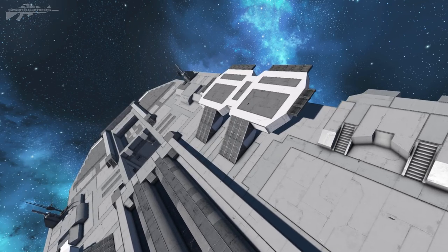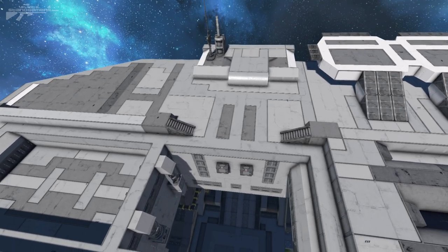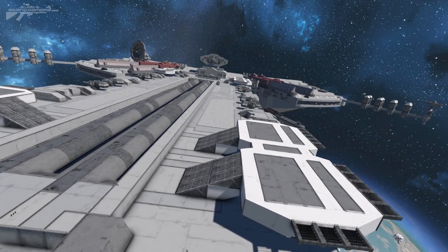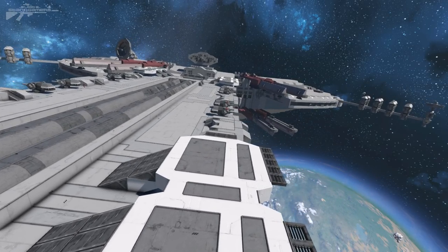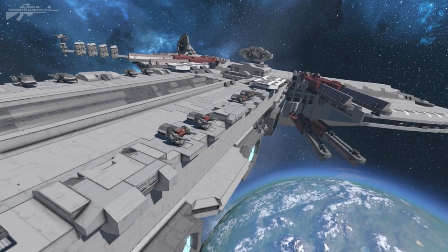Coming further back, there are more landing pads and an entrance way through the top, giving it a real shipyard feel. You can imagine various craft docking in these areas to transfer supplies and then get repaired. Going down the other side, it's the same setup — doors at the bottom and the same turrets.